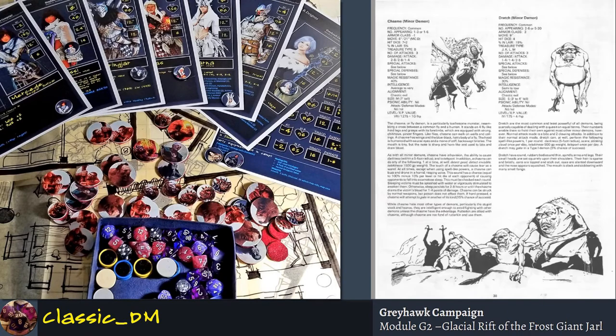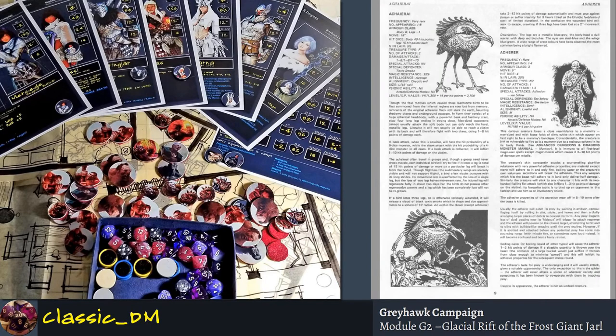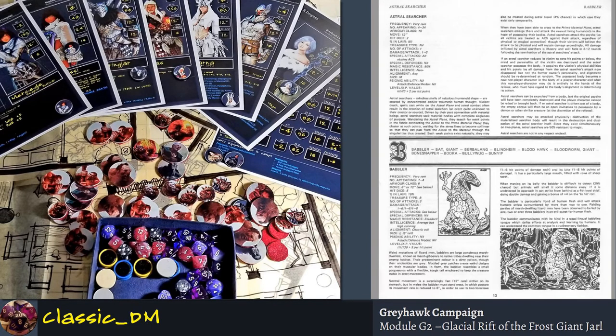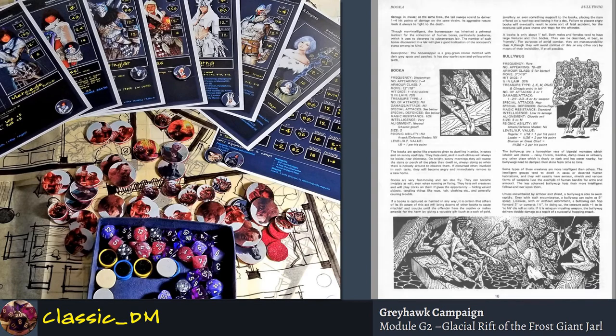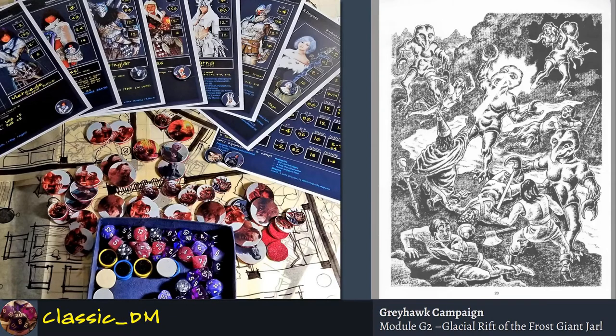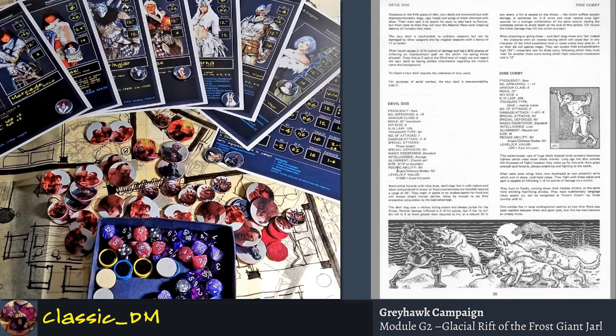If I could pick just one book, I would take the Fiend Folio. The reason I love it so much is the art — it's just gruesome. The pictures are creepy and nasty, bold black and white sketches. There's situations where sketches are done from book scenes, the lighting and imagery are really crazy. The original introduction of the Githyanki and the Githzerai are in here. Really, really, really good book.